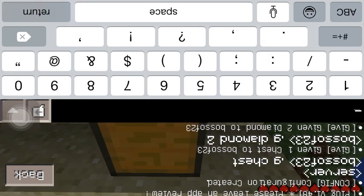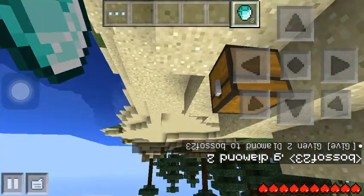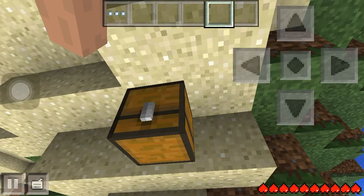So I got two diamonds. I don't feel like mining all this other stuff to get four diamonds, so this is what I'm gonna do. You want to have it on the second slot, and what you want to do is hold this one right here.